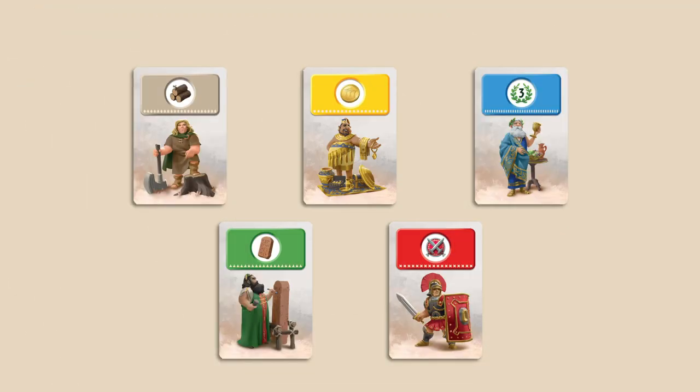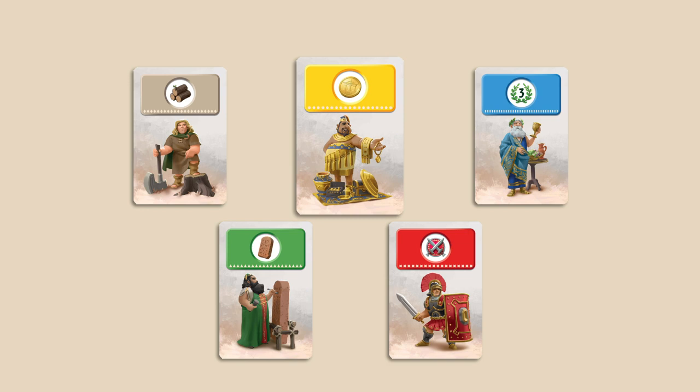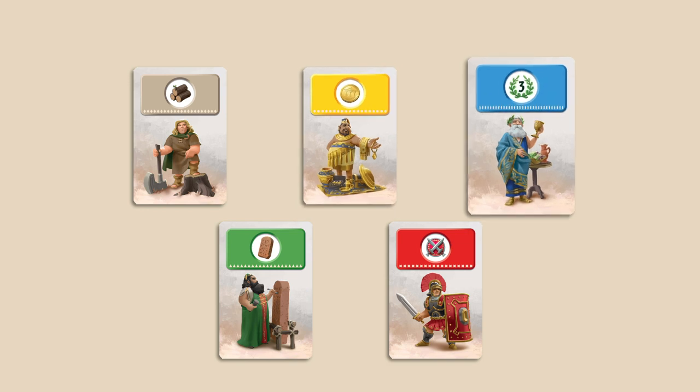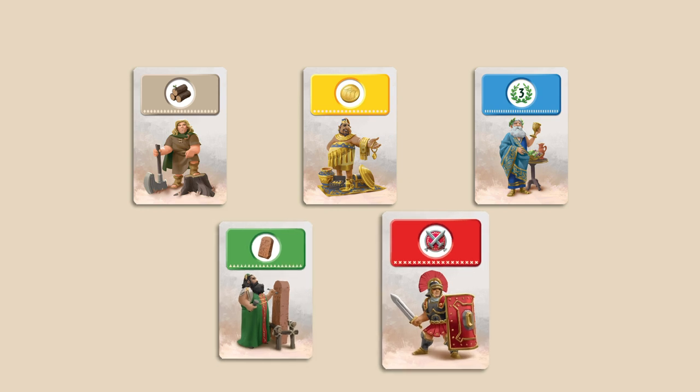There are 5 types of cards. Grey provides resources. Yellow provides coins. Blue provides victory points. Green provides science symbols. Red provides shields.